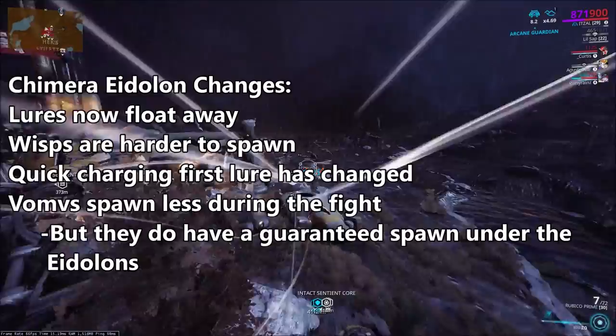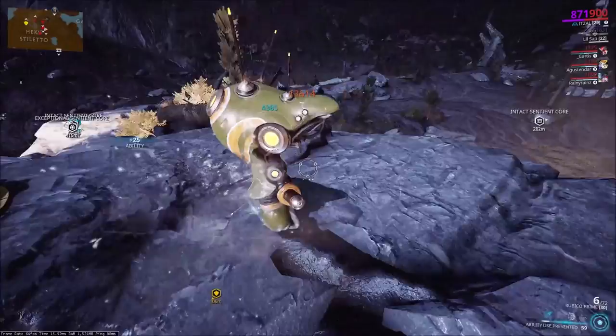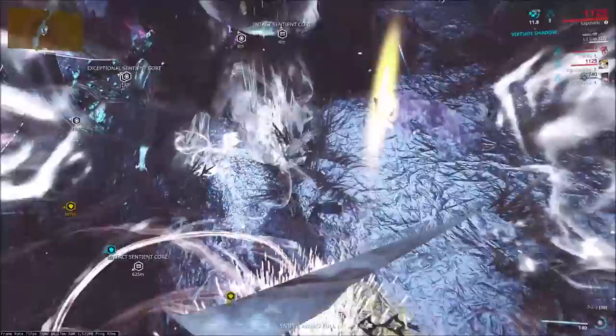It's very important that you grab the Vonvalists spawn directly underneath the Eidolon, and I'll show when that happens and when you should be getting them. A lot of these techniques are for more advanced Eidolon hunts where you're doing like four, five, or six by threes, but hopefully you'll be able to incorporate at least some of these into your runs. Let's get started with the new quick charge technique.